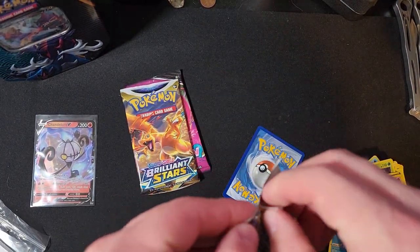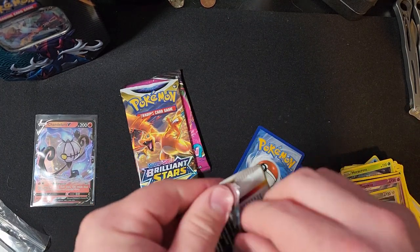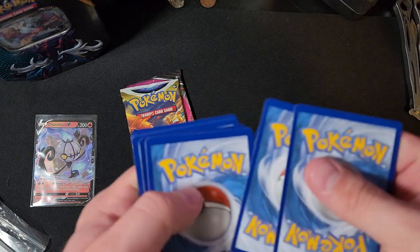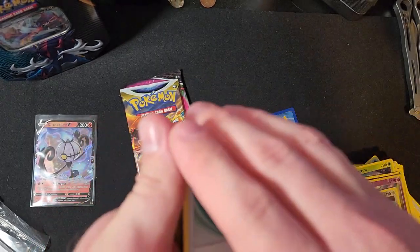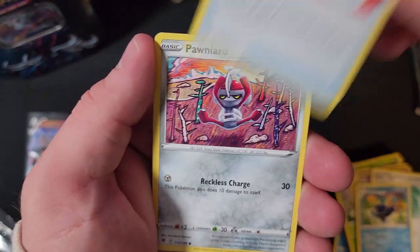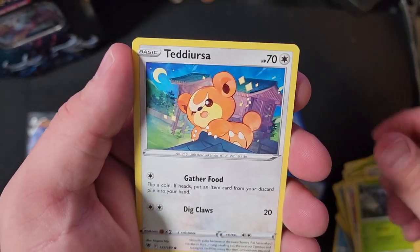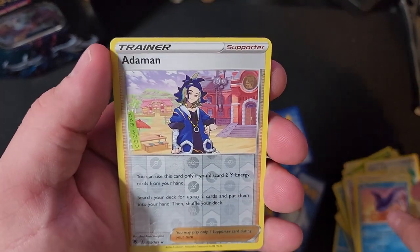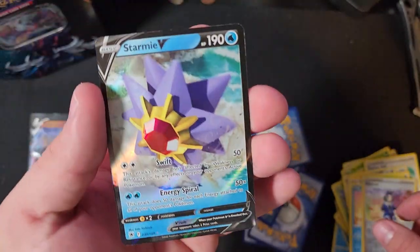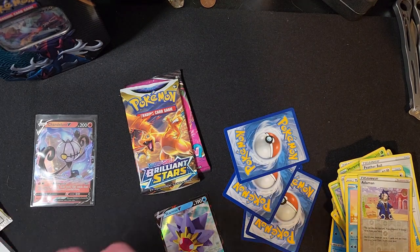Another Astral Radiance — what are we gonna get out of here? Give us something good! One, two, three. We got Featherball, Wishcash, Sweet Honey, Pawniard, Eevee, Heracross, Teddyursa, Mantine, and hey — we got another V card — Starmie V! Get Starmie a nice little penny sleeve.